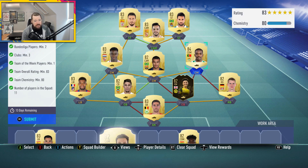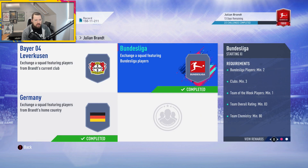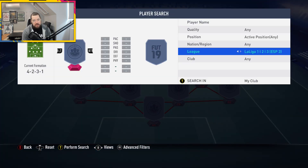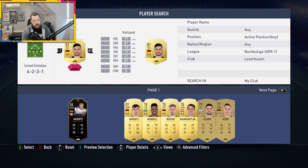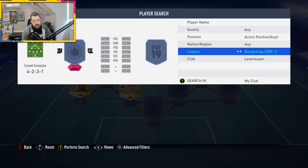For completing this set, we get a premium gold players pack — a 25k pack. So a prime gold, a premium gold, and a small prime electrum. The prime gold is 45k, the premium gold is 25k — that's 70k of packs — and a small prime electrum is about 10k, so you get 80k worth of packs. You also get an 88-rated card worth around 35k. Bayer Leverkusen minimum two — I've already used some of them, so I'll have to pop in a few 84s instead — not the end of the world.